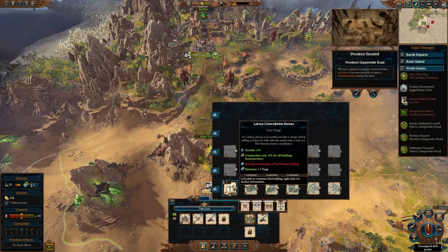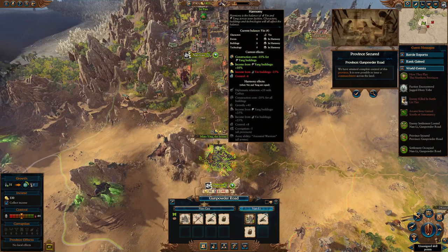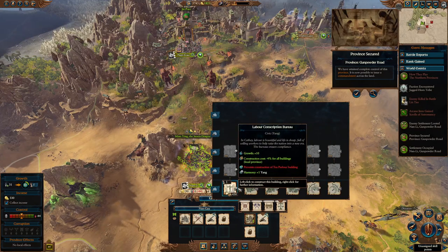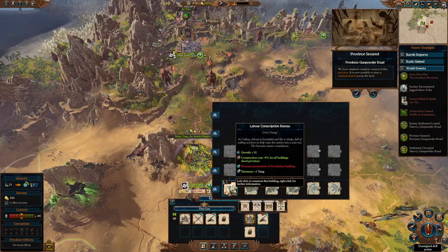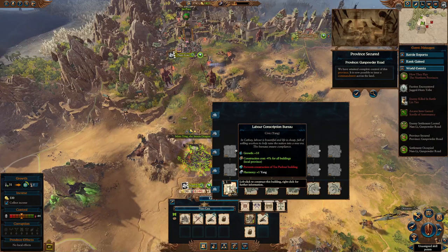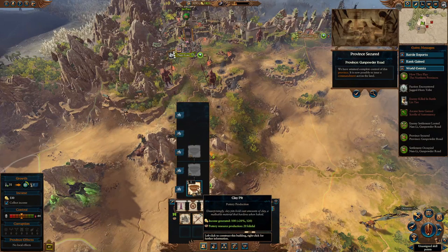These units are quite good early on. You could rebuild this building over here, but I tend not to because we need to vastly increase our Yang to get back into balance. You can see this is a Yin building and this is a Yang building — you can tell by the little mark on it. Make sure you're selecting buildings at the start of this campaign to try to bring yourself back into balance. I'm going to build this Yang building for additional growth.